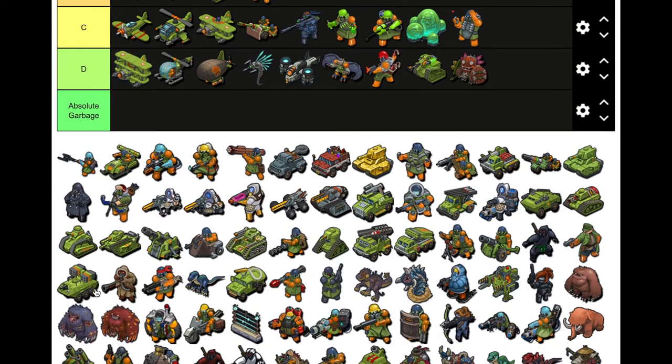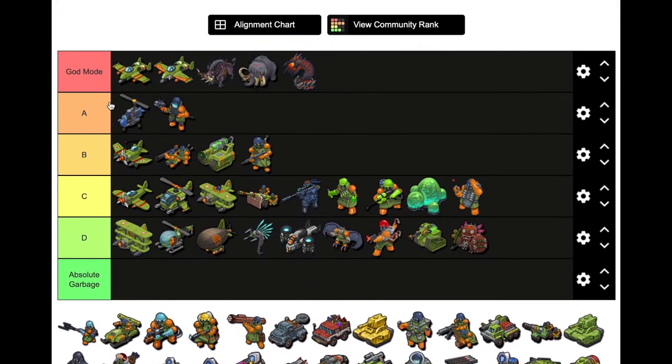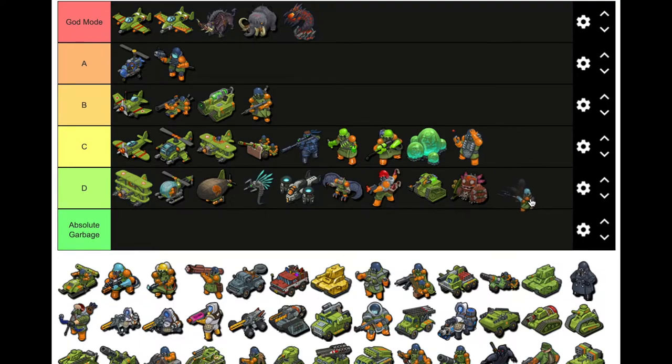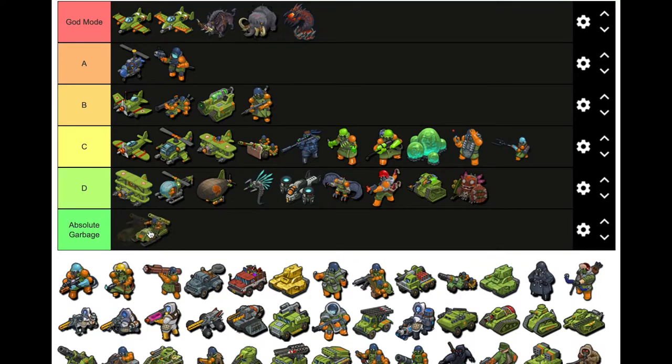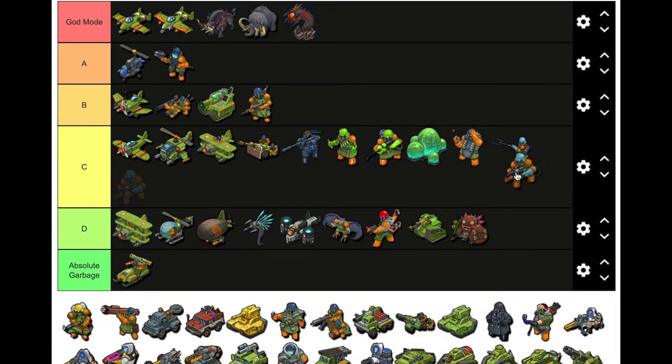Wait, is this the actual Lightning Dragon or the Super Lightning Dragon? You're right, this is just the regular Lightning Dragon — he'd hit across three rows but wasn't that good, probably C. Dune Rider — trash, absolute garbage. This lightning unit would shoot in a fork formation — I'd say C, maybe D. It probably deserves D but I'll give it C.